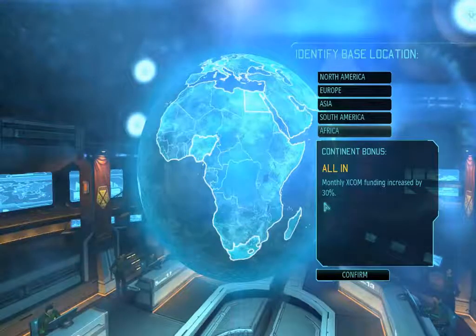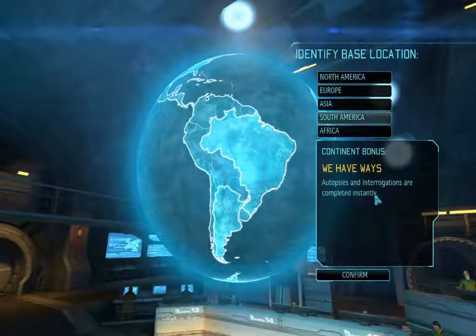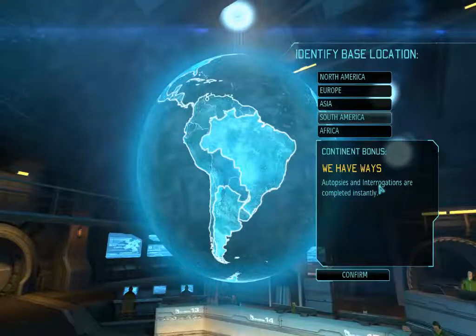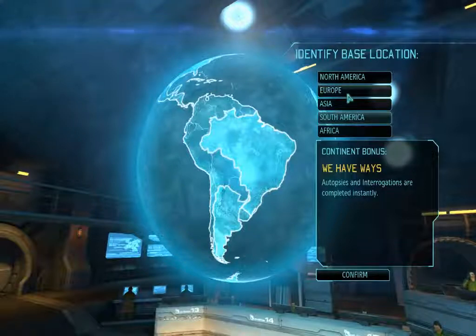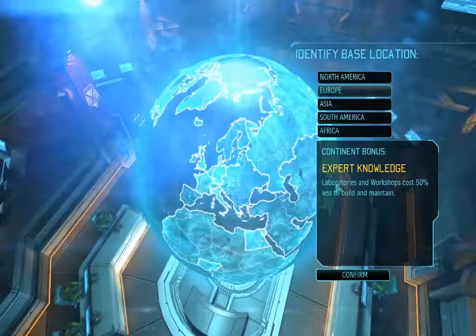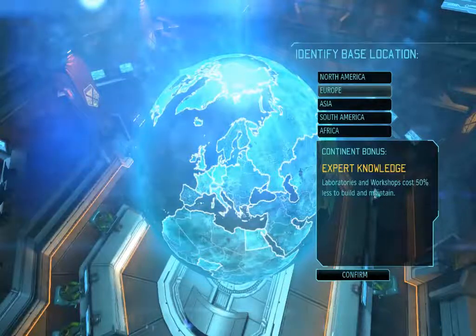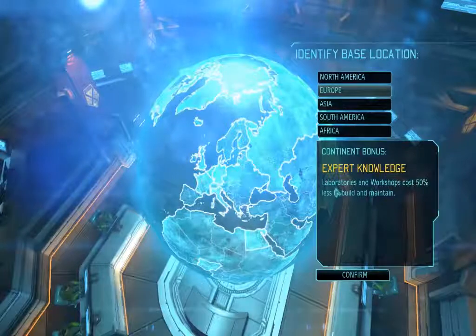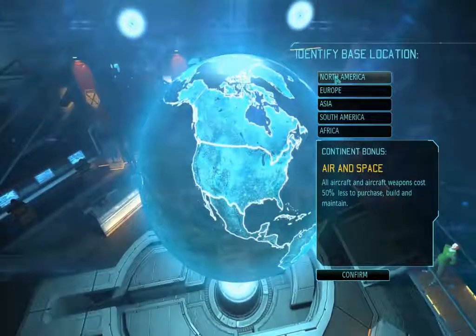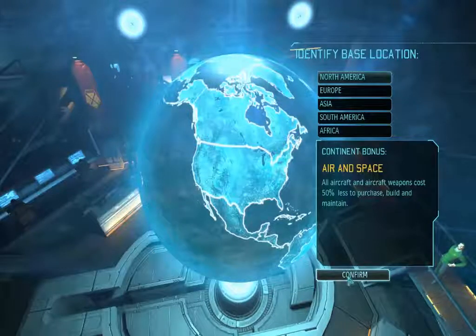If you don't start with Asia, get satellite coverage over it. Africa gives monthly XCOM funding increased by 30%, so you get a little extra money. South America does autopsies and interrogations instantly, however those only take a few days anyway, so I usually let South America go to the side. Europe's workshop bonus I only use to get a few more engineers into my base, and scientists are scientists — you're going to get things as you get them. Don't think Europe is very viable for a beginning.